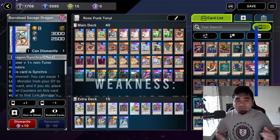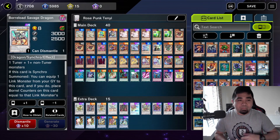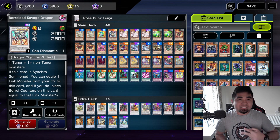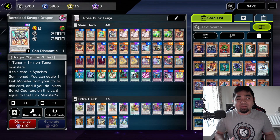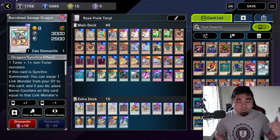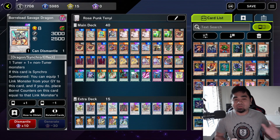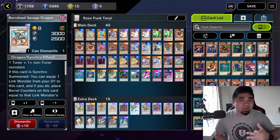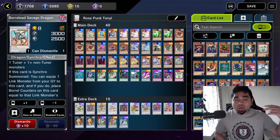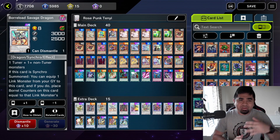The downside for this deck is you need to be going first, because going second it might not be very applicable. The second downside is recovery — after the whole combo or after the second turn, if your opponent survives and breaks your board, there is a very slim chance of recovery. Once you've exhausted all your cards from your deck or extra deck to the graveyard, there's little chance you can recover from your opponent breaking your board. This is your Rose Tenyi deck.